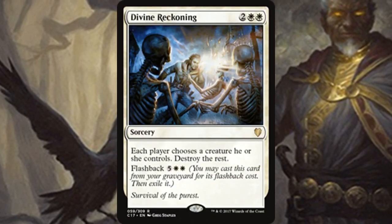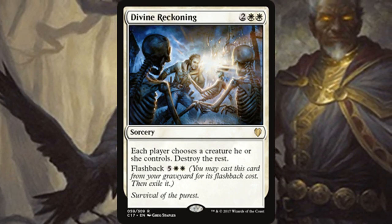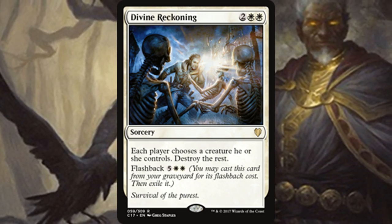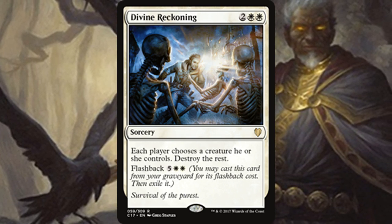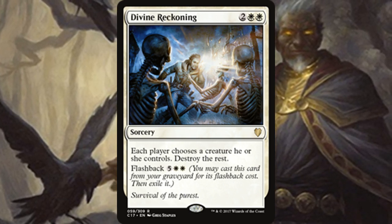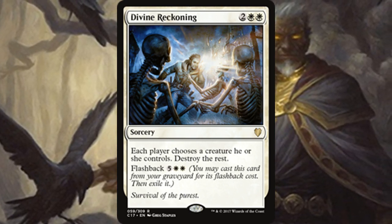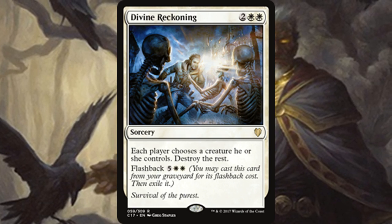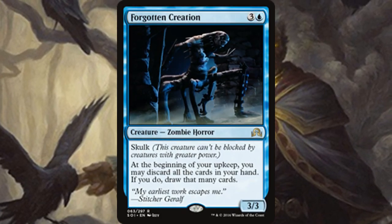Then we have Divine Reckoning. Those flashback cards from Innistrad are incredible. Each player chooses a creature they control, then destroys the rest. This obviously fits well with Voltron decks — anything where you only need one good creature. In white, that's often the case. If you're playing Voltron, your one creature is probably loaded with auras and equipment and won't be matched by your opponent's one creature. The flashback is really unexpected — it just sits in your graveyard and then you pay seven mana, which is a lot but worth it if you need to push through damage.